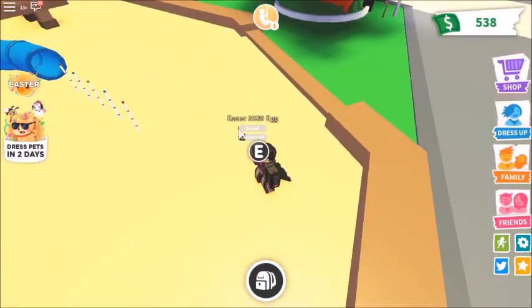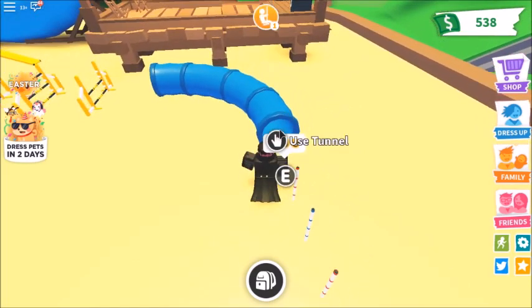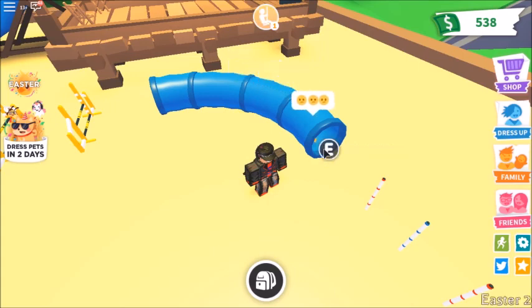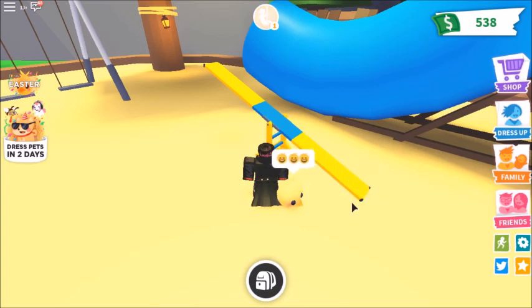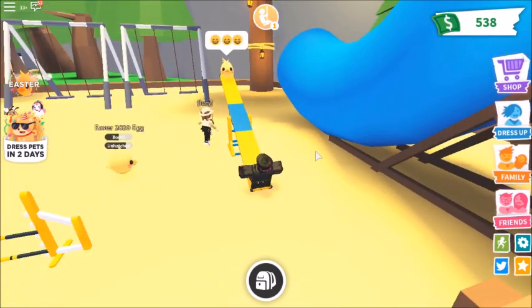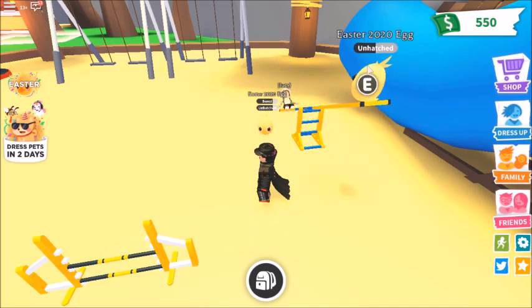So you just stand in the park and see the bar that says bored - when that finishes going down the unhatched bar will go down as well. Just do whatever until it finishes. And it now says the Easter 2020 Egg isn't bored anymore, so the unhatched bar has gone down.